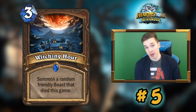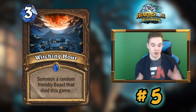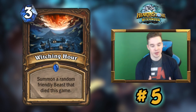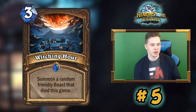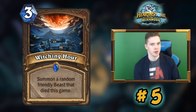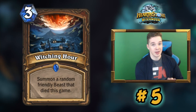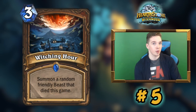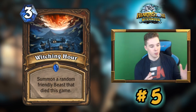Number five is Witching Hour — a three-mana Druid card that resurrects any friendly beast that has died this game. This works really well in a Taunt Druid shell with Hydronics. It's similar to the standard deck; you cut Spreading Plague and don't run Malfurion, which is crazy. A lot of people didn't think it would be good because you're losing Spreading Plague and Malfurion, two of the best cards in any defensive Druid deck. But when you fill your deck with Death Lords and cards like Primordial Drake and the Lich King, you resurrect huge taunts with Witching Hour.